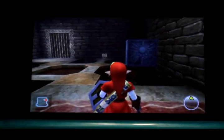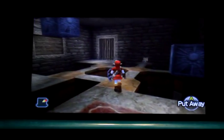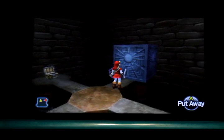This is the time block room on the third floor of the Spirit Temple in Ocarina of Time, the Master Quest version. There are four BOMOs when you first enter, but they're easy to bomb.